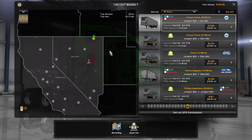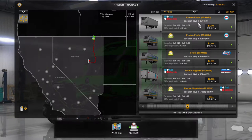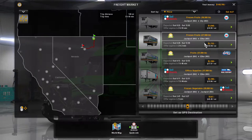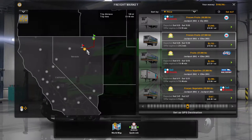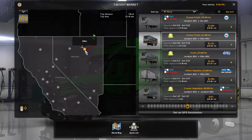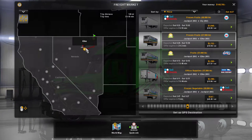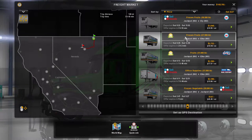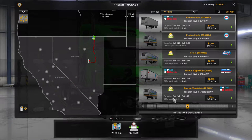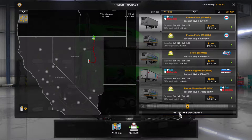We haven't been to Ely, which is quite interesting. We've got Elku as the other one, which is right next to wherever that is. So it's just a little depot on the outskirts. We've been to Elku, so let's go to Ely. We'll pick up this job - frozen fruits in the desert, sounds delightful!